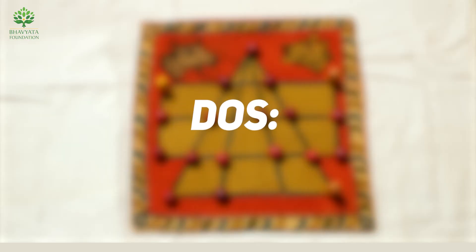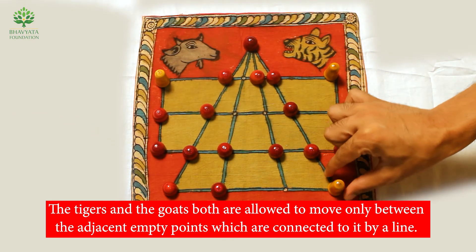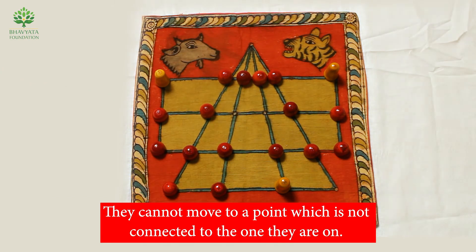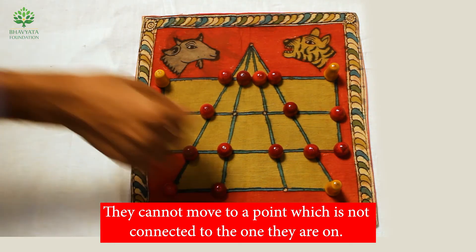Both tigers and goats are allowed to move only between adjacent empty points which are connected by a line. They cannot move to a point which is not connected to the one they are currently on.